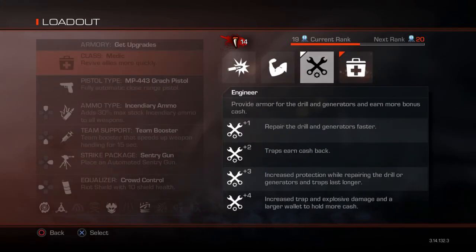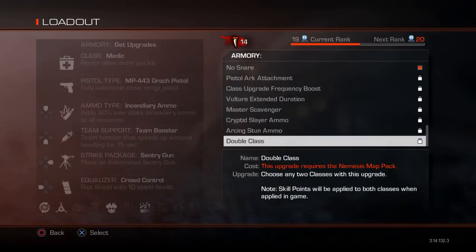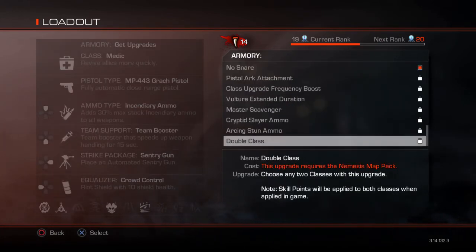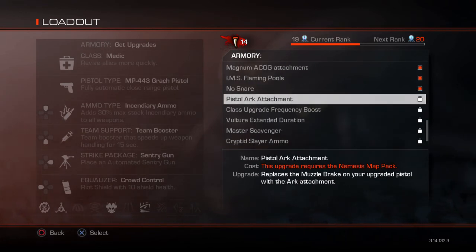With Double Class you can combine Medic and Engineer, Medic and Weapon Specialist, or whatever you like. Personally I don't think it's worth a thousand teeth because I don't usually find I need to run two classes — I always have teammates that cover the other roles, and you can escape fine with one class. I'd say it's worth more like a hundred teeth because it's really not that overpowered.